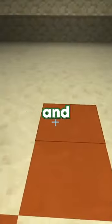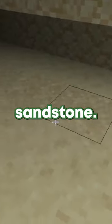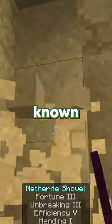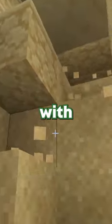Look behind this existing colored entrance and you'll find some sand as opposed to sandstone. Dig around this and some of it will start looking pretty sus. This is one of the lesser known places you can do archaeology with the brush.